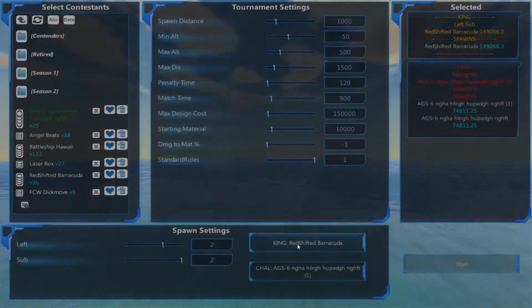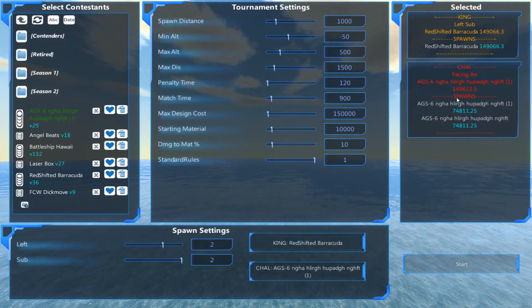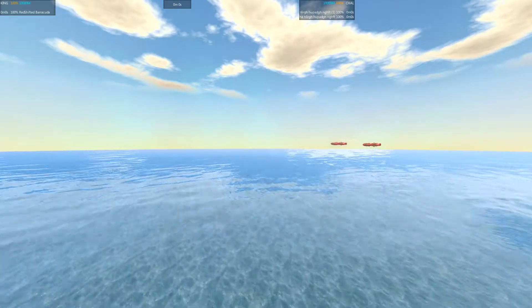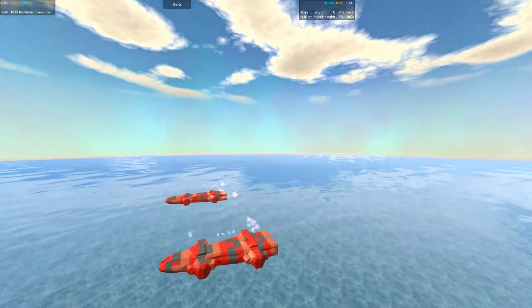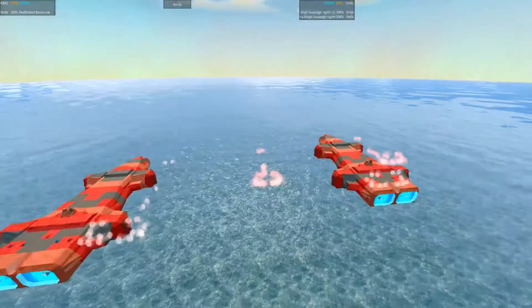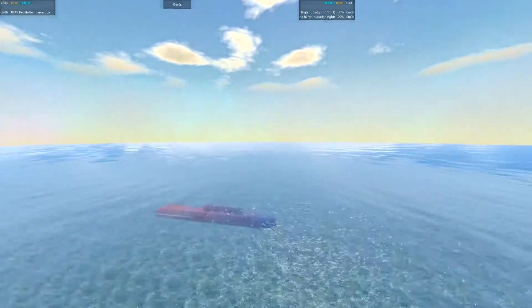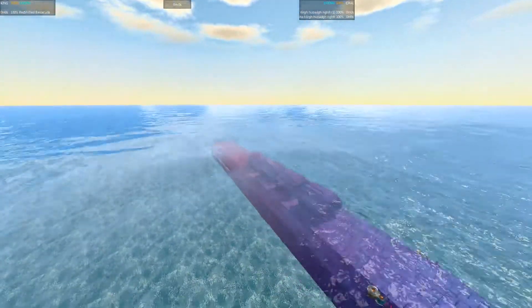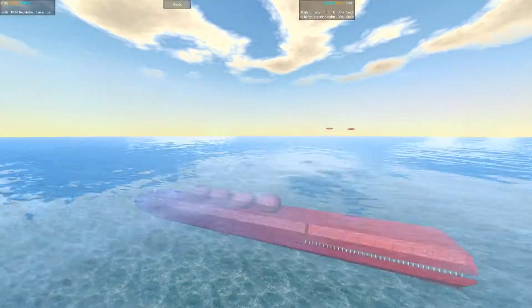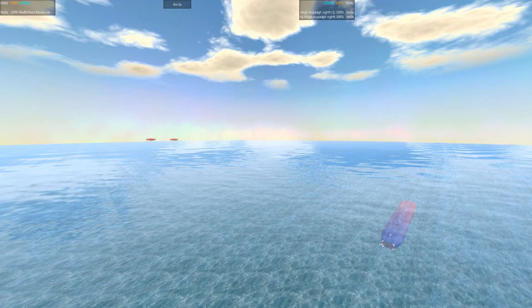Determint creator — this is not the right set, there we go. All the standard settings, our entries are loaded in according to their preferences. My controller is flashing, letting me know it is low on batteries, so we may have to switch to keyboard and mouse at some point during this battle. We've got the AGS-6 by Lemming taking on the Redshifted Barracuda by Slim Pickens. The Barracuda has just been an absolute monster — started off in second place and just really refusing to give up its position on the hill. We'll see if the Lemming has a solution to this problem.